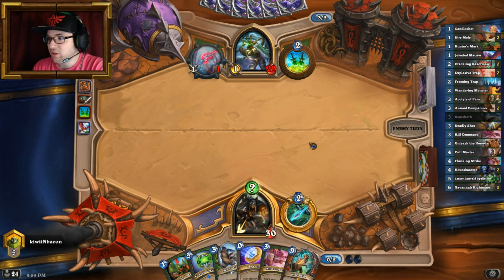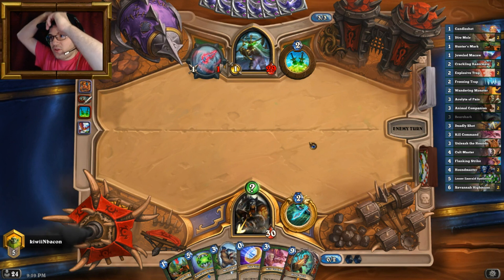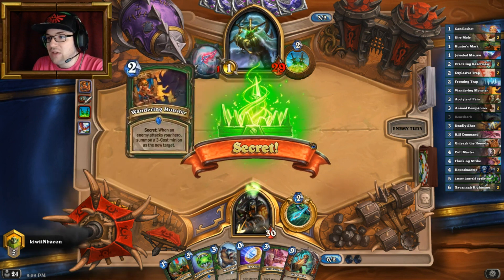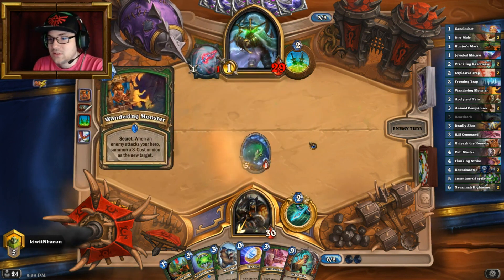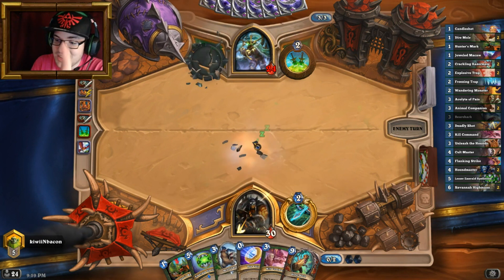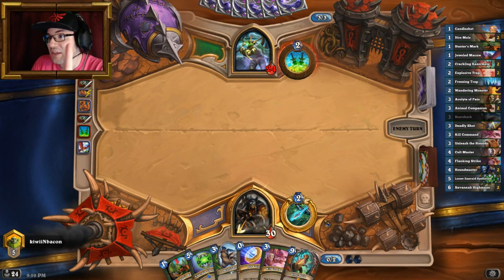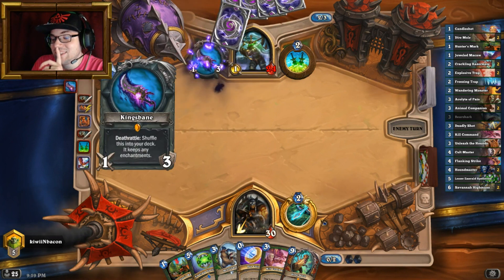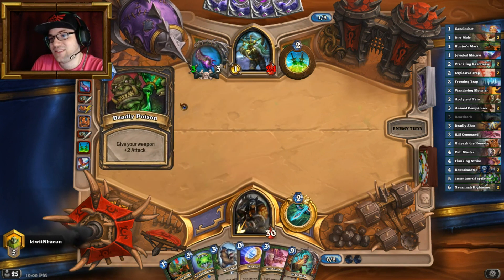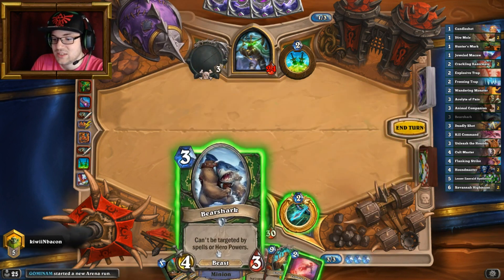You can add extra secrets if you want, or remove the Jeweled Macaws entirely if you don't like them and swap in more expensive secrets. He kills it — he does take five damage there, which against Hunter is pretty terrifying.